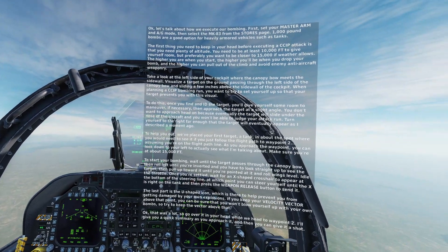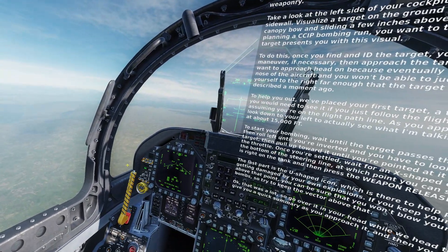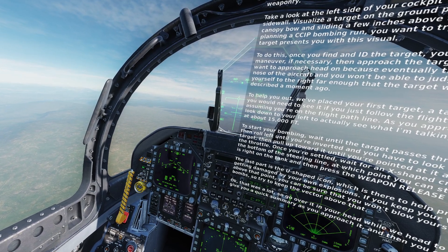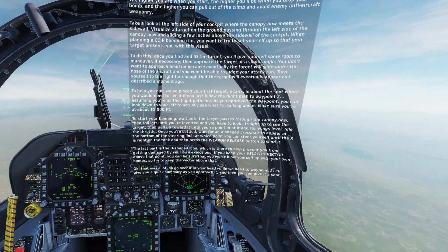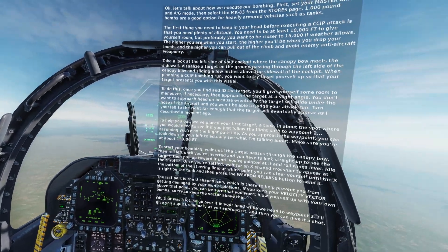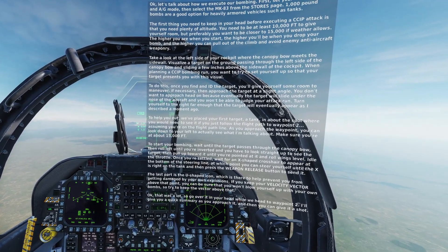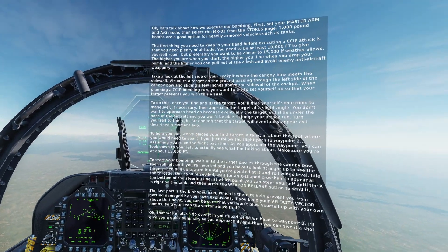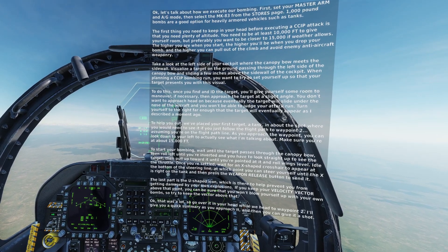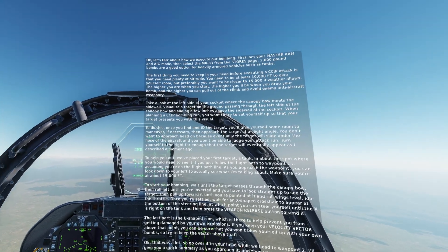Make sure you're at about 15,000 feet to start your bombing. Wait until the target passes through the canopy bow, then roll left until you're inverted and have to look straight up to see the target, then pull up toward it until you're pointed at it and roll wings level. Idle the throttle once you're settled. Wait for an X-shaped crosshair to appear at the bottom of the steering line, then steer until the X is right on the tank and press the weapon release button. The U-shaped icon helps prevent you from getting damaged by your own explosions — keep your velocity vector above that point.